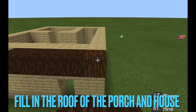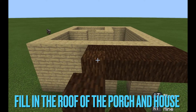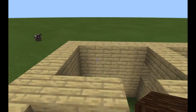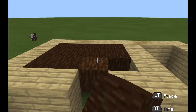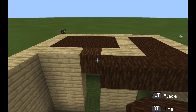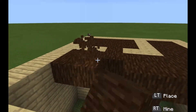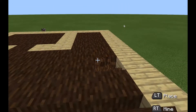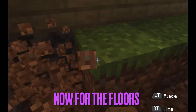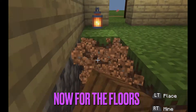Then after that you just fill in the whole roof, even in the house. Next, for the floors, all you gotta do is break the grass — you just don't want it underneath your house.